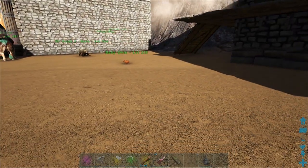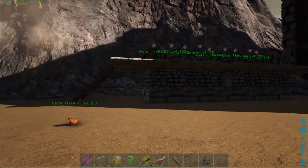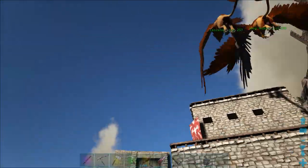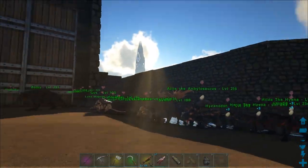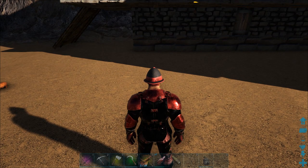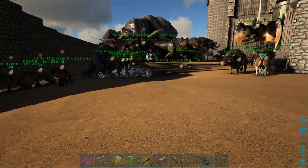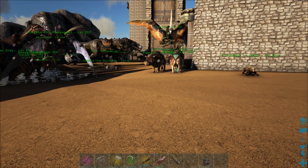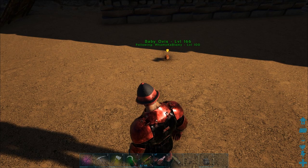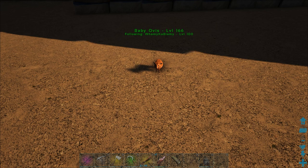Hope you found that useful - seeing the slaughter comparison showing how much more you get from a mature ov versus a baby. You can kill off the babies if you need to like I'm going to have to since I'm running low on creatures. We're mostly using this mutton farm to get loads of mutton for our animals for boss fights. Hope that helps you set up a mutton farm, and catch you all soon.